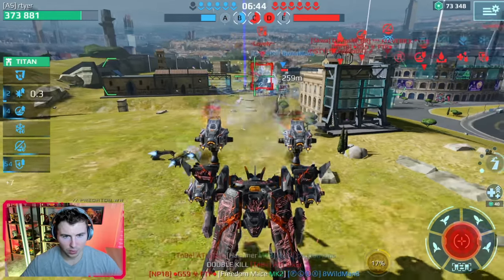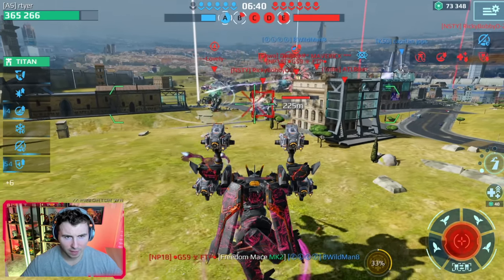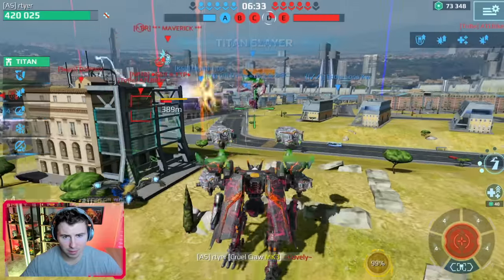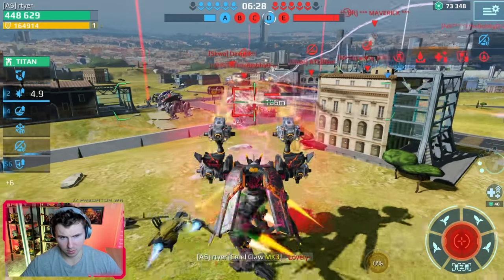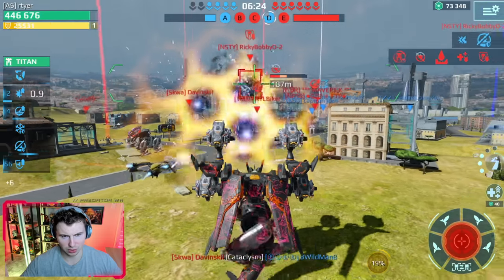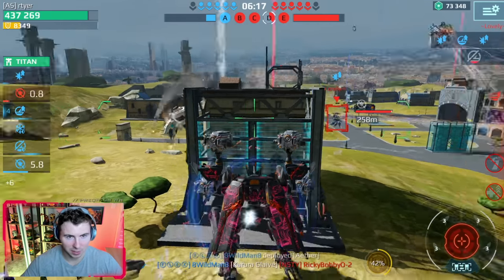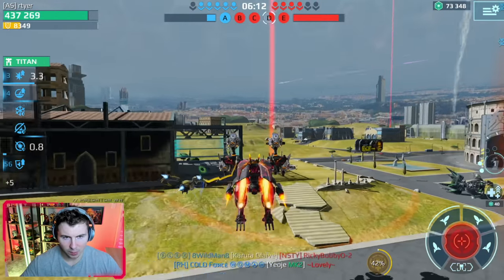Our force field is down — we're in the red. Double Luchadors here — they're actually four-capping us! We are in danger — titan slayer. Up and down jumping here. Someone else killed him. We need beacons fast — beacons beacons beacons! Team, team, team — we need beacons!